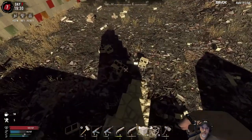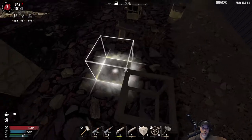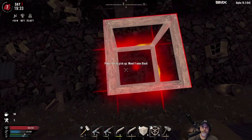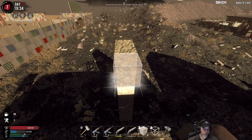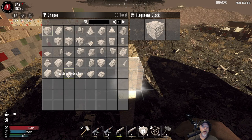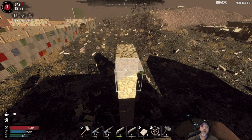We might have to make a few more flagstone blocks to get this to work right. So what we want to do is change these guys to the wedge tips, and then we're going to need to do an advanced rotation until we get them the right direction.